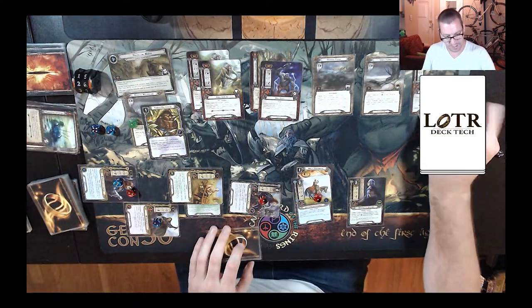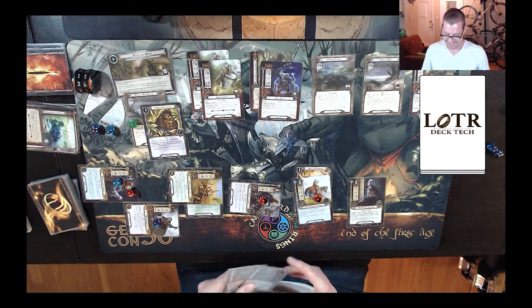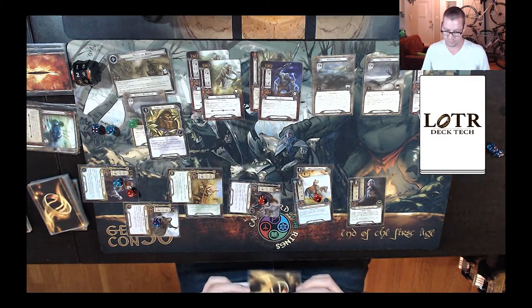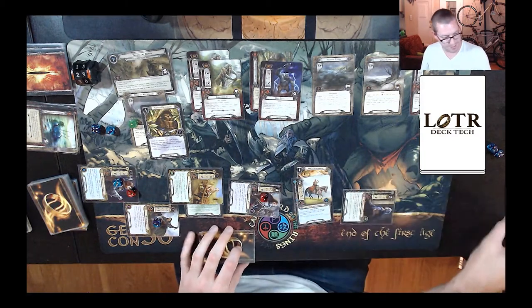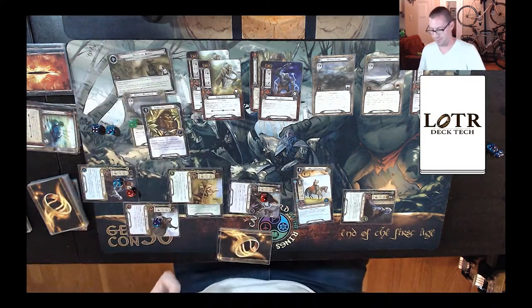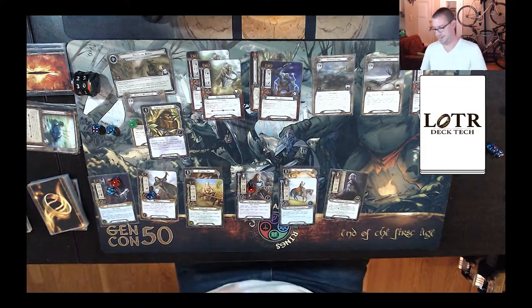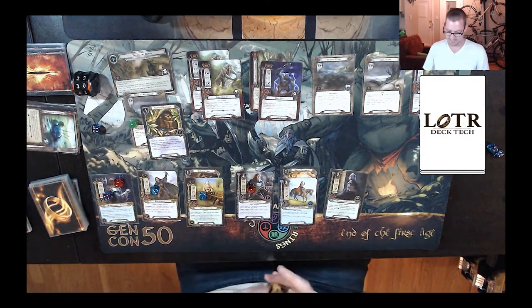I can heal some allies, but I think unless I draw the last Gandalf, this is probably just going to be over. Let's see how we do. Ticking up to 30, doing the refresh thing, draw myself a card. Three, four, three, and one. That is a Thror's Key, which is great, but it's not going to help. I think I'm calling defeat.